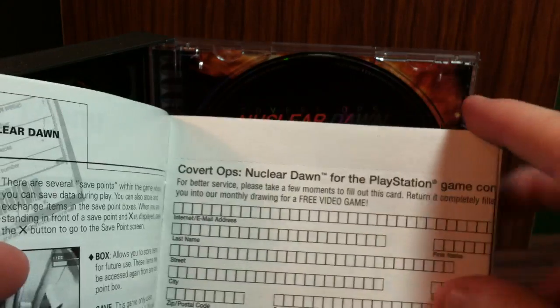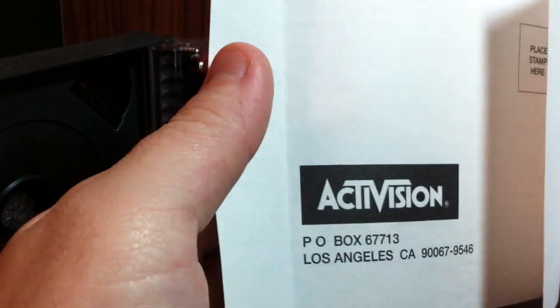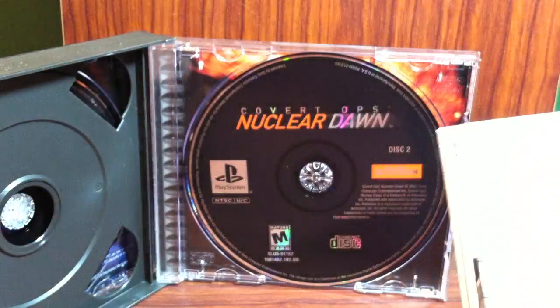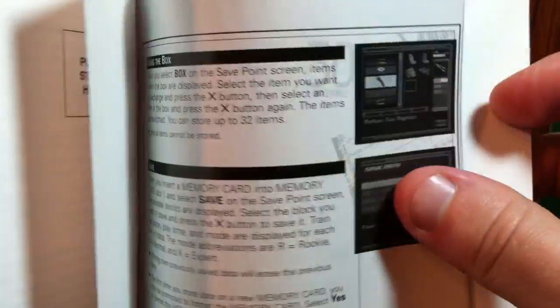Here is a registration card. It's published by Activision. Sometimes these cards are in the manual, but sometimes they put cards similar to this in the PlayStation case. Obviously you can't fit much inserts in here. But as far as I know, this is complete.